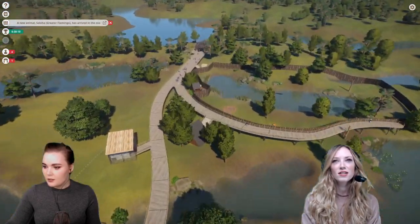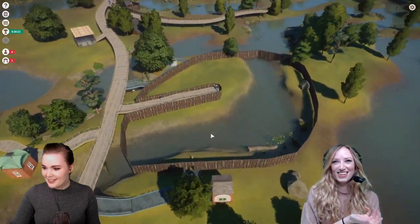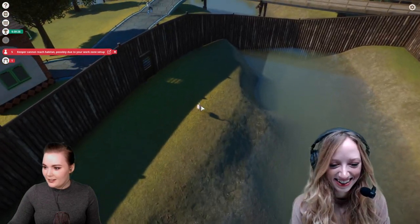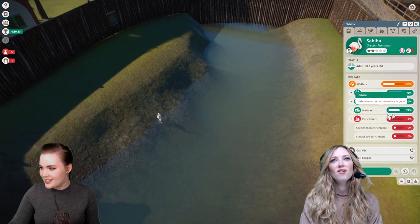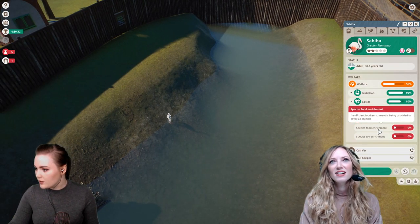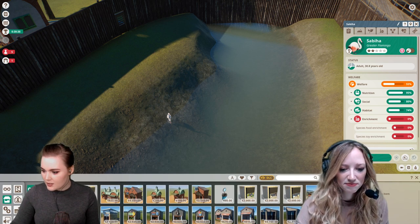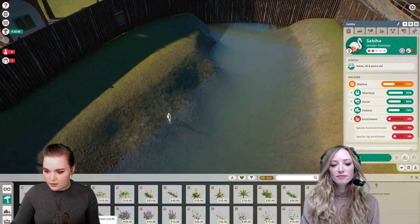Here's our flamingo! First, let me absolutely pause this because I do not trust this thing. Welfare — it wants food, it looks a bit sad. Let's fix that. Let's give it some enrichment. There we go.